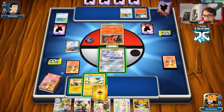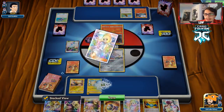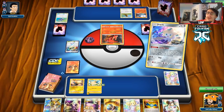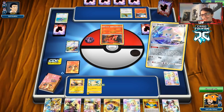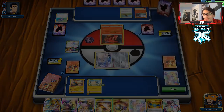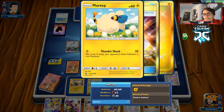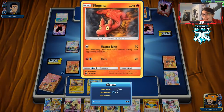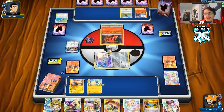We draw into an energy which is really good — we could put that on Mareep. Stellar Wish gives us an Escape Board or an Electropower, and I think we just take the Escape Board. We could Thunder Shock them, but they probably don't have a Switch in hand. I think we just pass — there's really no need to attack with Mareep anyway.